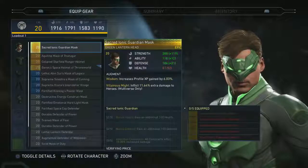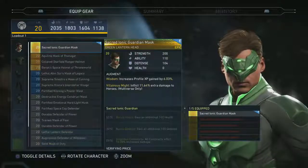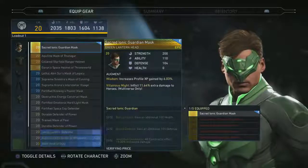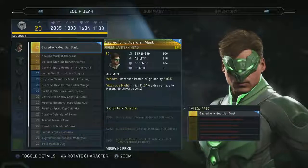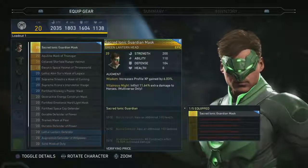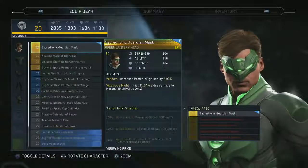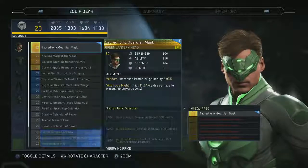There are also gear sets that give you unique, cool powers — it's not all about adding more damage or defense. Some are purely visual, and some are tuned to help you gain currency. Let's check out some examples.